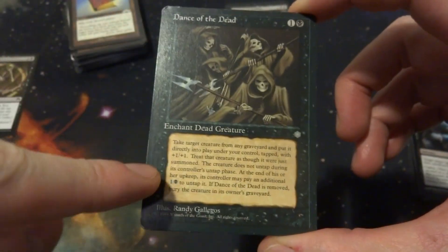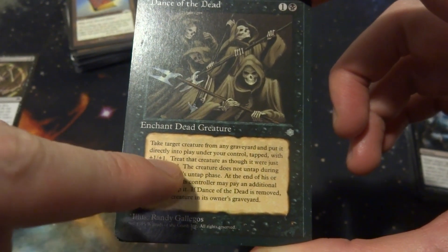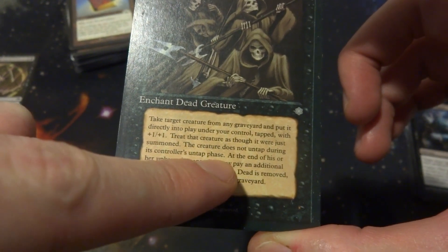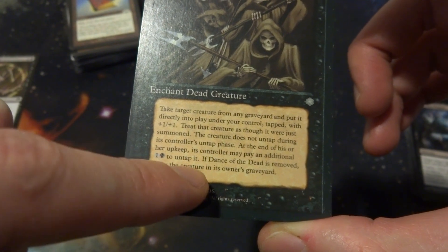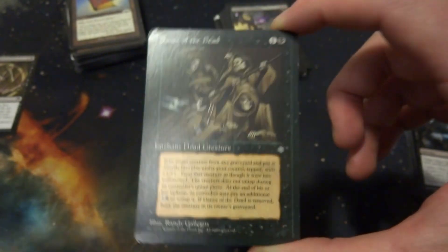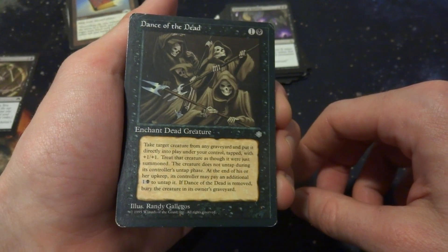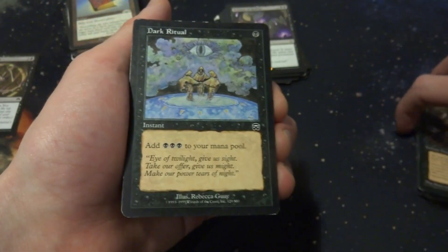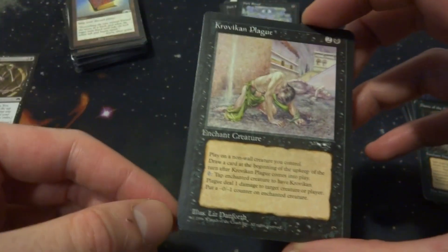Dance of the Dead from Ice Age: 1 and a black — take target creature from any graveyard and put it directly into play under your control tapped with a -1/-1 counter. The creature doesn't untap during its controller's untap phase; at the end of upkeep the controller pays 1 and a black to untap it. When Dance of the Dead is removed, bury the creature. Basically take any creature and bring it back for 1 and a black, then pay 1 and a black each turn to use it. I'll hopefully have enough of my own creatures. Dark Ritual — classic. 1 black to add 3 black mana to your pool — possibly include that.